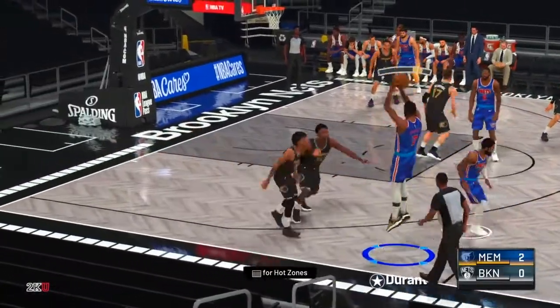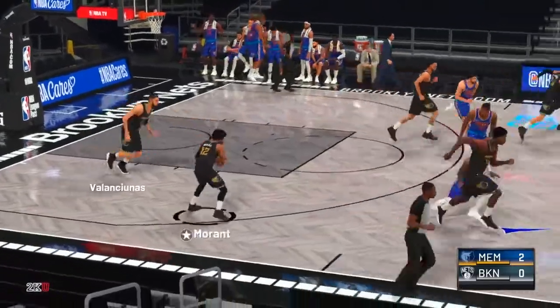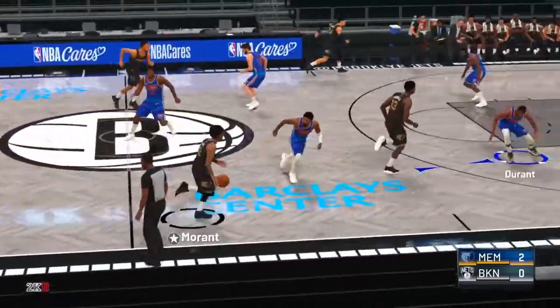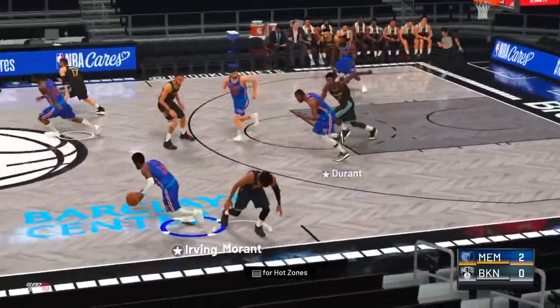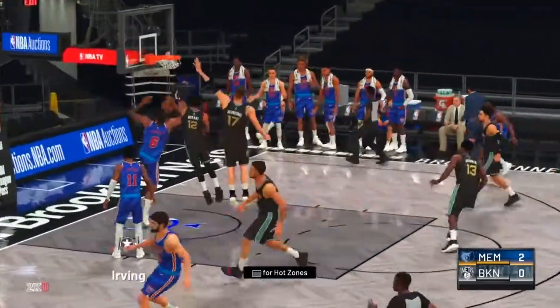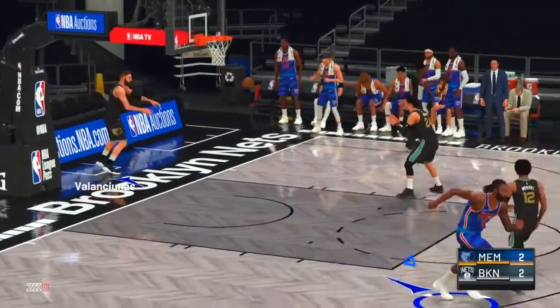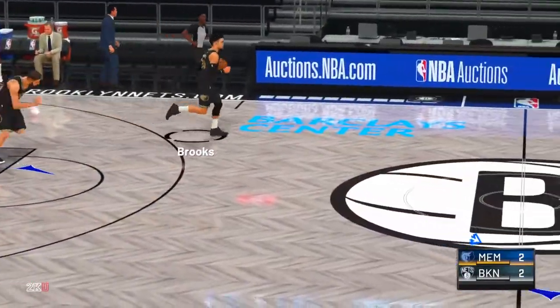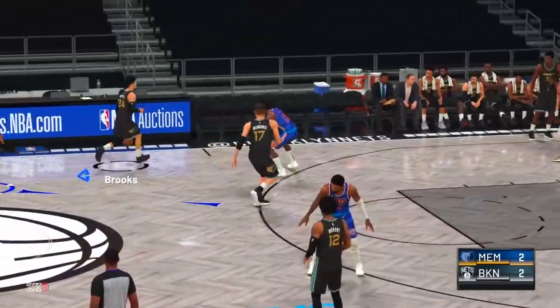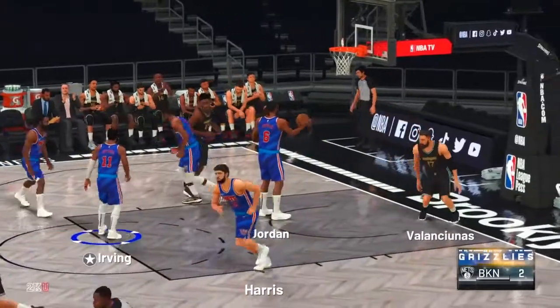As you guys see, I'm trying to pull a nice little jumper with KD, and KD's breaking. Look at the bench — the bench is already pressed. I'm stealing from Ja Morant, or like how Flight says J-I Morant. DeAndre Jordan getting a nice little jump. Make sure you guys like and subscribe — it's your boy, and I'm out. Yee!